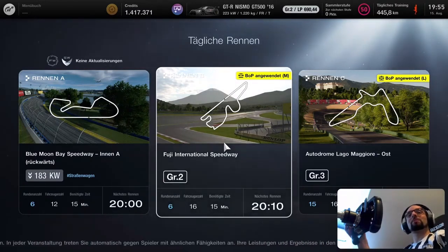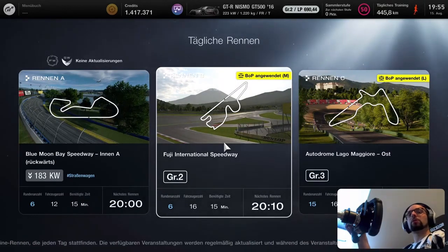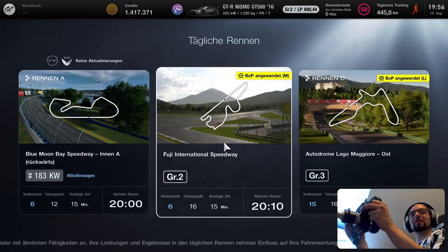Welcome to Gran Turismo 7 and Race B of this Weekly Sports Mode. We've got Fuji International Speedway with Group 2. I'm currently number 43 in the world with a 1:28.717. I'll make you as fast as possible.